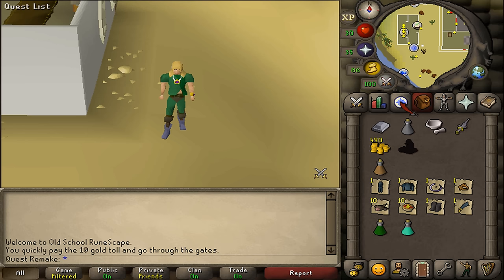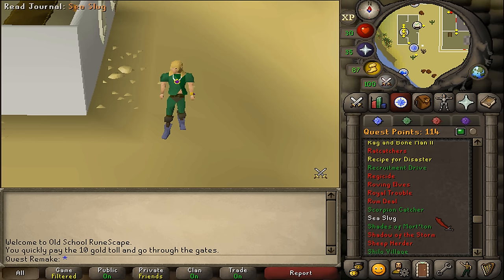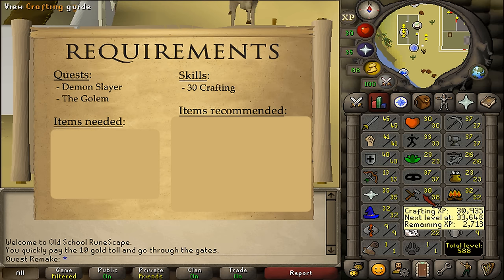Hi and welcome to my quick guide of the quest Shadow of the Storm. The quest requirements are Demon Slayer and the Golem, and the stat requirement is just 30 crafting.